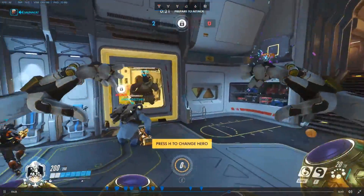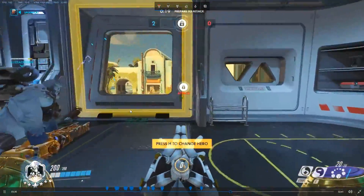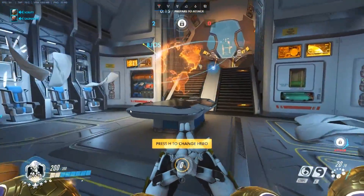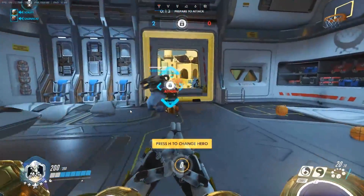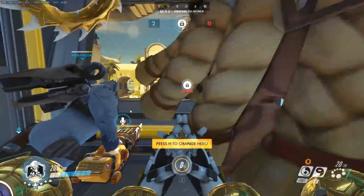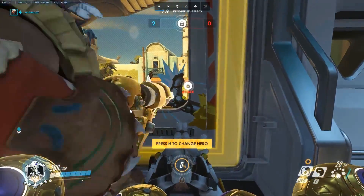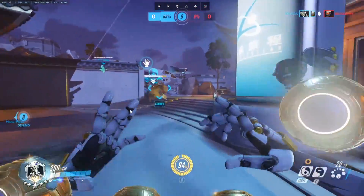Discord on Pharah and then let a Soldier get a damage boost from Mercy — that's a really good combo. Discord on Pharah with a damage-boosted Soldier makes it really easy to deal with her.